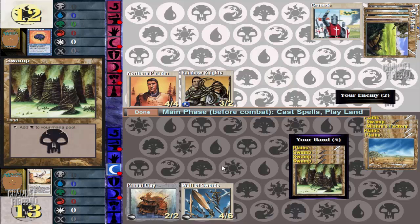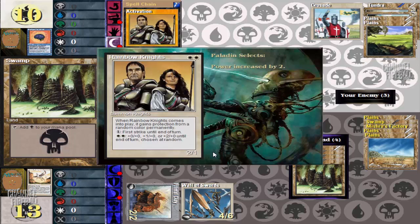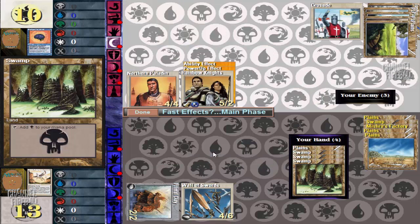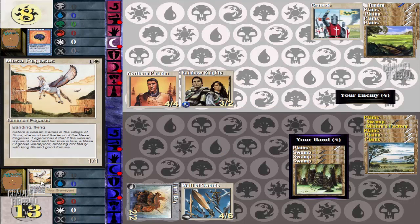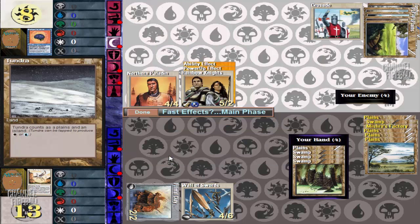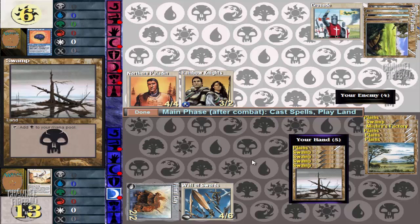So we're still not in terrible shape. He's got a 5-2 first striker that he can't attack with because Wall of Swords will still block it, and we've got approximately a thousand lands and nothing to do with them. Same situation — I'm really impressed with how many lands this deck has managed to draw over the course of the last three games. I don't know if that's standard, but it's kind of frustrating.